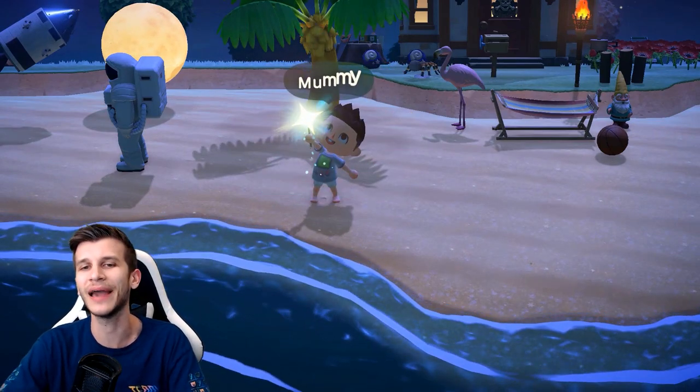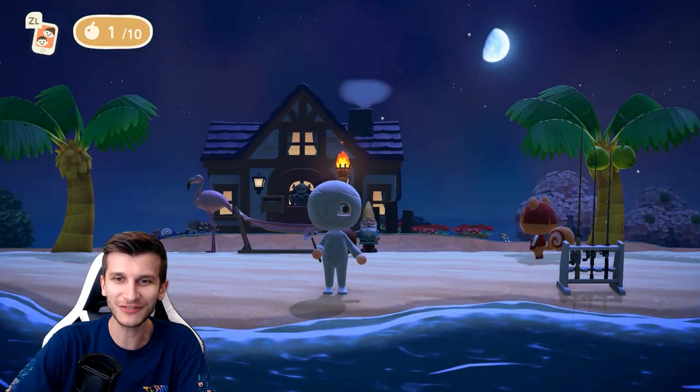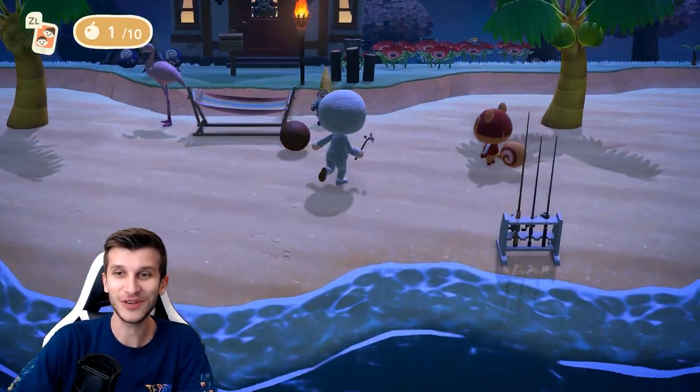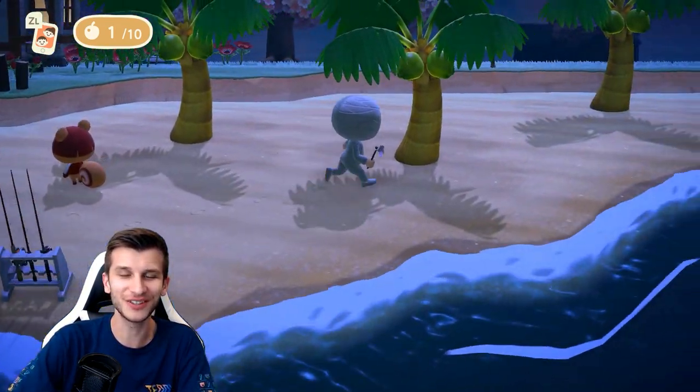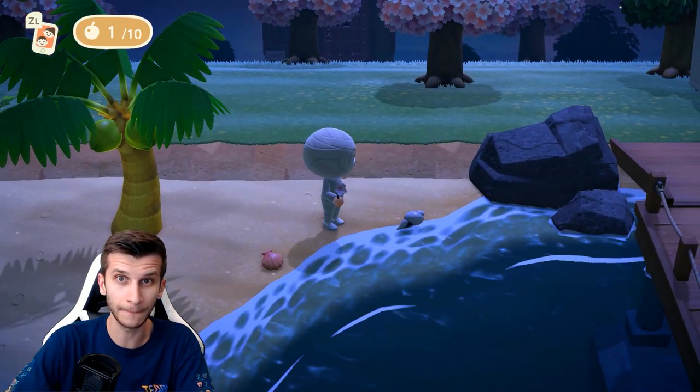Back on track — let's look at the mummy outfit, another congruent costume, but one I really like. You can roll around as a freaking one-eyed mummy, and you get all that Egyptian gear from Gulliver. Pretty sweet — I like this one a lot. It's spooky, but it's right.